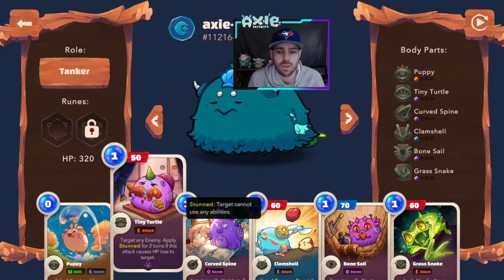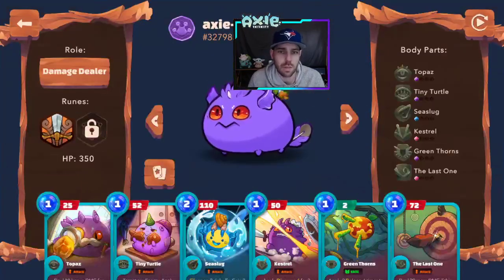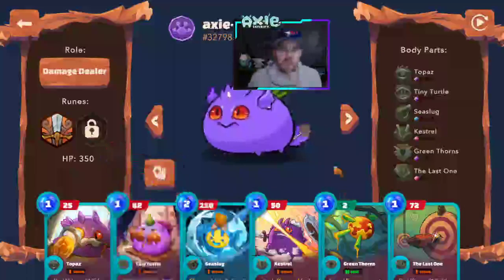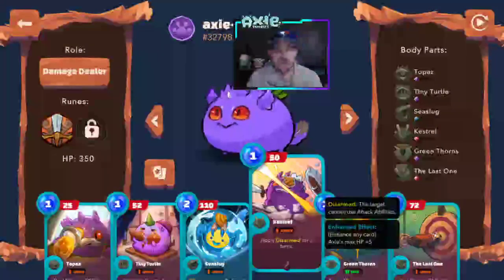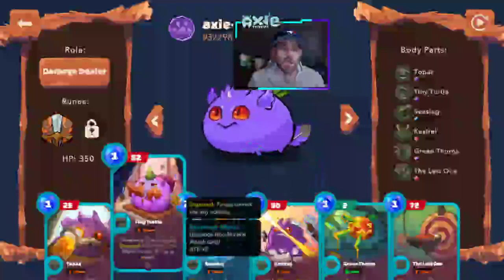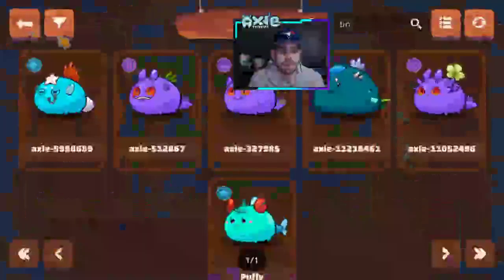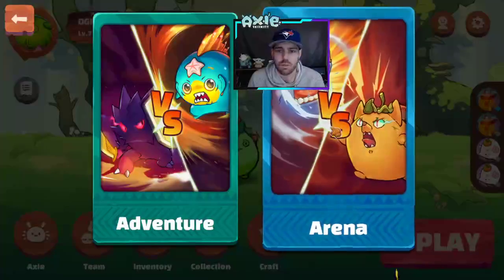Being able to choose the target is also a huge value. One of my newest axes has Tiny Turtle for that stun ability, and he also has Kestrel. Disarm also shuts down your opponent pretty well in Axie Origin. If you're looking for a cheap build to try and climb the leaderboard, I'd definitely recommend picking up something with stun (Chomp) or disarm (Kestrel). If you're lucky, you can get one with both.